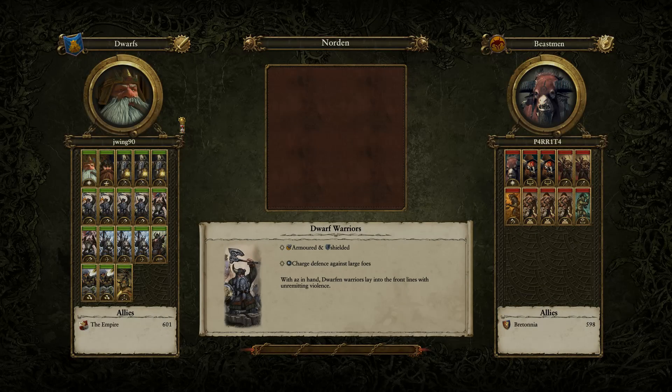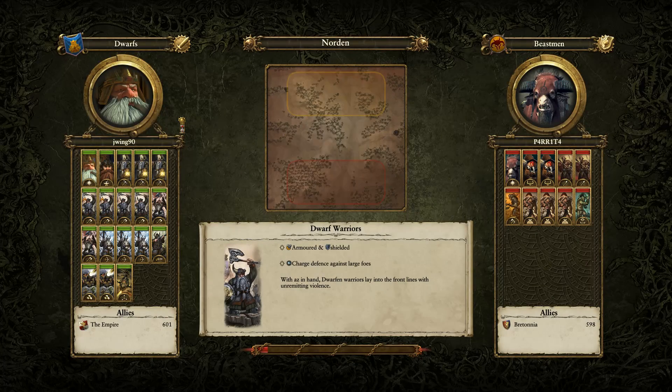This is another battle I wanted to take a look at. The viewer who sent this in said he's a big fan of the Dwarfs — he's got a couple of cannons, a Gyrocopter, Quarrelers, Thunderers, a couple of Longbeards, some Miners, Dwarf Warriors. And look at the Beastmen over there: two GoreBulls, Malagor, Cygor, Minotaurs — just the kind of stuff you'd expect from Beastmen, trying to take advantage of units that can do massive damage.